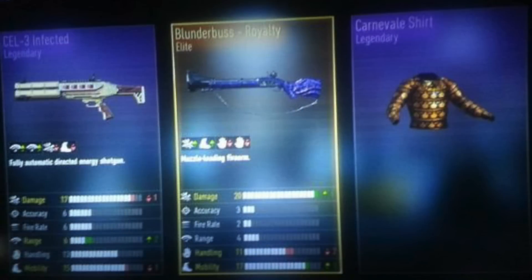Heading into first spot of the Top 5 Supply Drops of the week — Flawless Cod managed to get this, and I don't know how. He gets two Legendaries as well as a Blunder Bus Royalty. Look at that — that is an insane Supply Drop. He gets a Legendary Carnival shirt, which looks pretty amazing — kind of an olden-day royalty style. He's got the Cell 3 Infected legendary, with the range going up by 2, which I would love to use. Then he gets the Blunder Bus Royalty — not the most practical weapon, but the fact that it's a Royalty Elite plus 2 Legendaries definitely earns the number 1 spot. Getting all 3 of these in one Supply Drop is definitely insane.